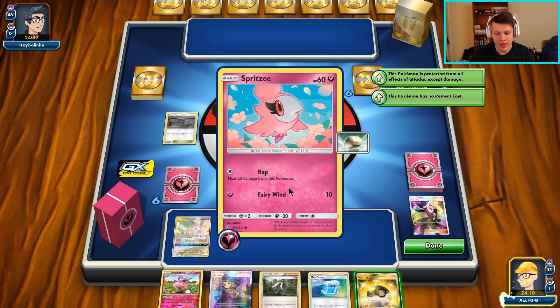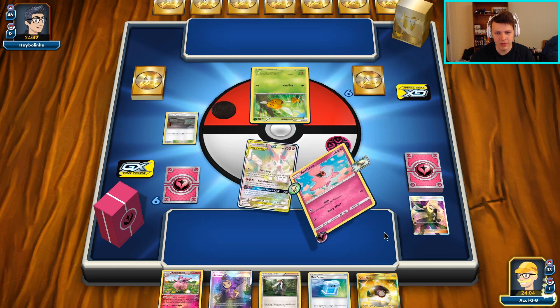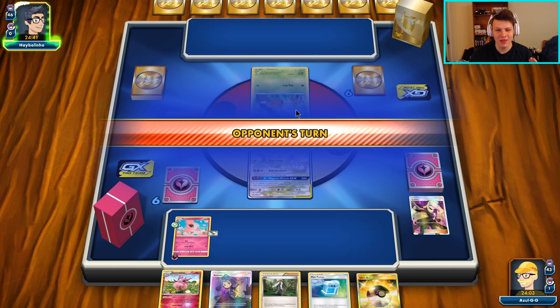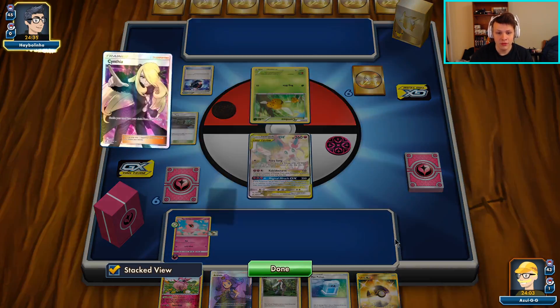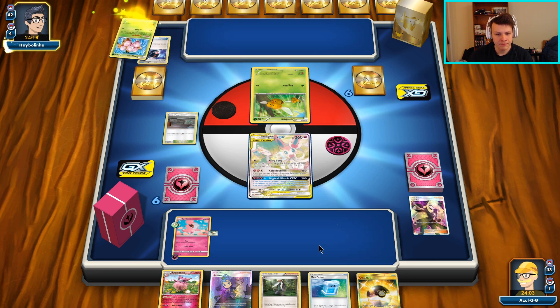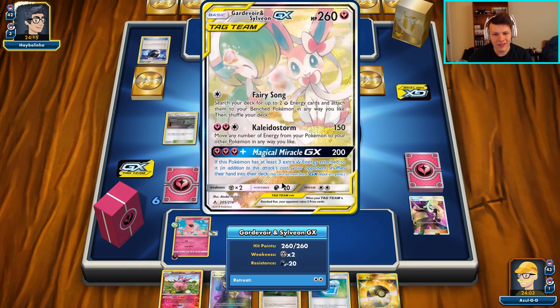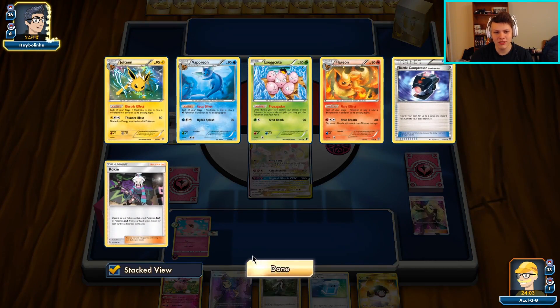This is looking a little sketch. I think we should leave Spritzee in the active - actually, no, we should just retreat to the bench. It's close, but let's retreat - I don't want it to get knocked out. Vespiquen generally can't one-shot on turn one; later on that's when they start going after you with one shots. Better safe than sorry. I'm going to send up Guardian instead.